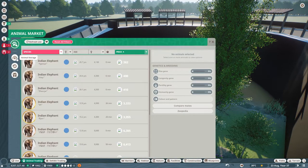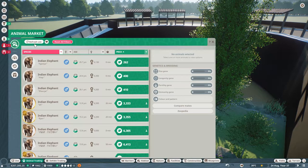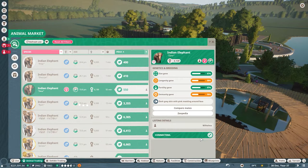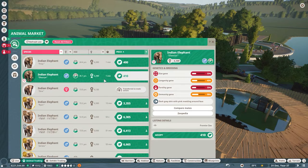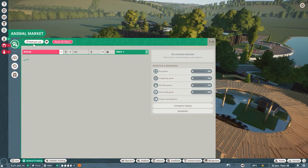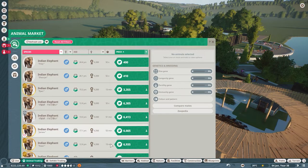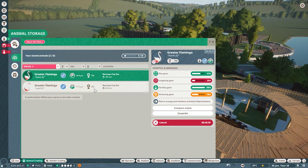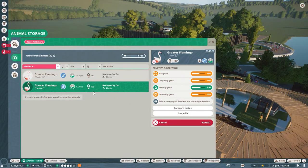I'm going to snag her real quick — she's 13 years old with good stats. I want to snag that elephant before we lose it. So now we have our female Indian elephant Zara, and we're going to have to keep refreshing for an affordable and decently-statted male as well. It looks like more flamingos sold — our two bronze flamingos. These other two, nobody really wants to adopt them.